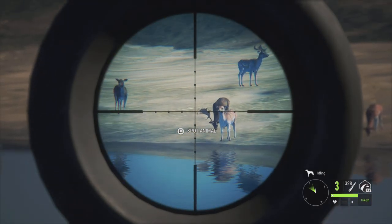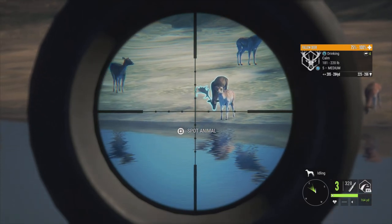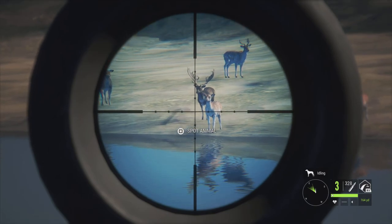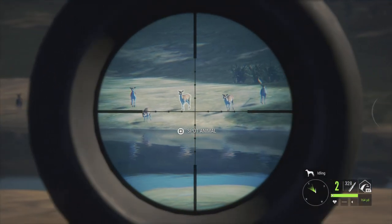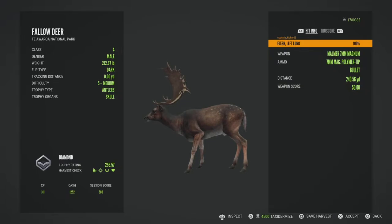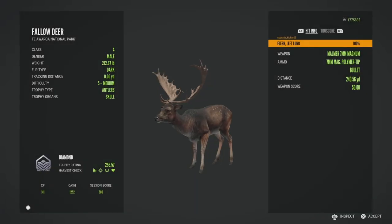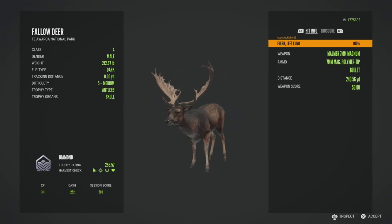That's a chocolate level 5. If he'll pick his head up I think I can manage to drop him just like that. Alright, this guy is — oh, he's not a chocolate, he's a dark, 255.57. Definitely not a bad one and that makes diamond number 57 of the grind.